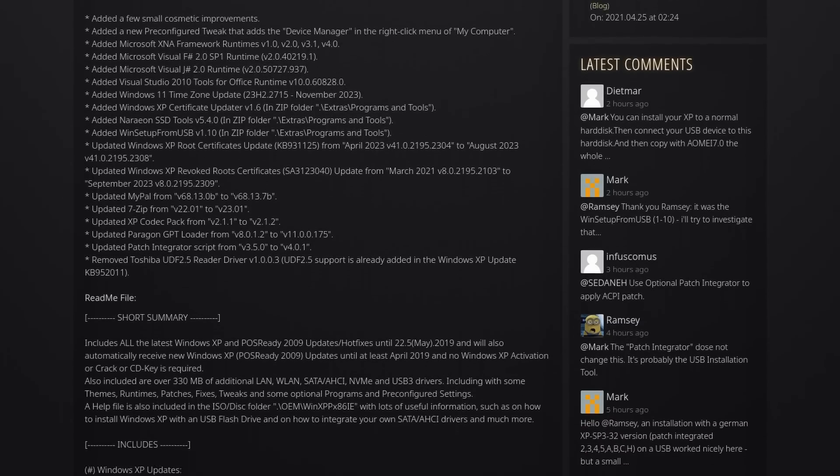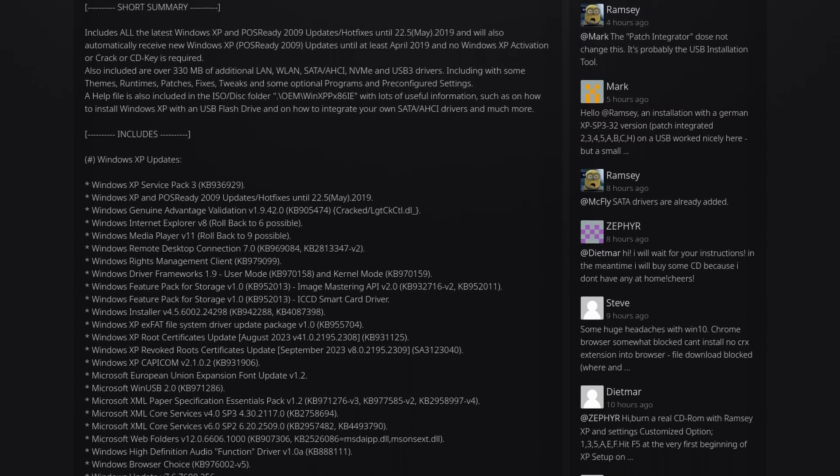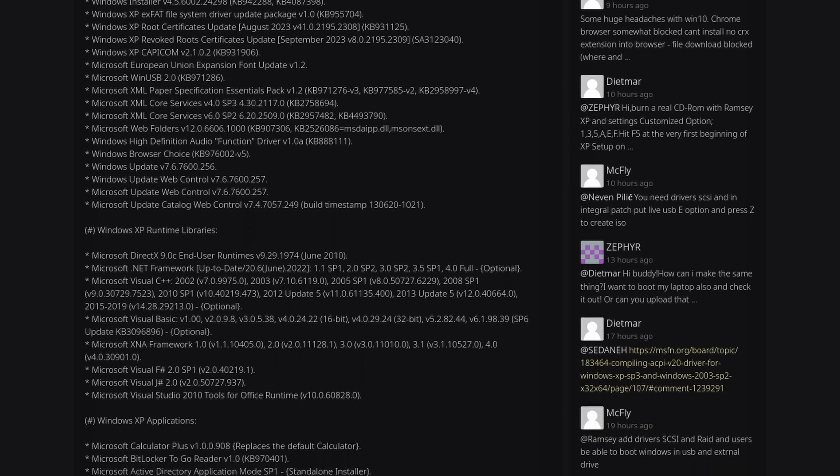The main issue was there were no SATA drivers in the installation media. The way to fix this is to inject the needed SATA drivers into the installation media. Luckily there's a website called zone94 where someone has a patch that takes your original XP CD and adds all the required drivers so you can install it on a modern computer. The latest patch is from November 2023, so people are still actively supporting this, which is amazing.